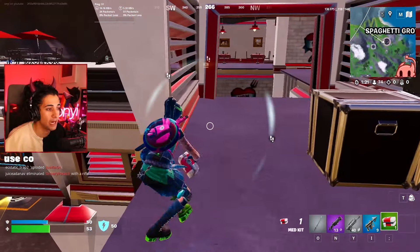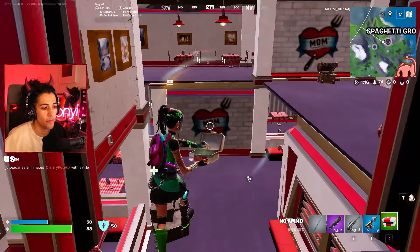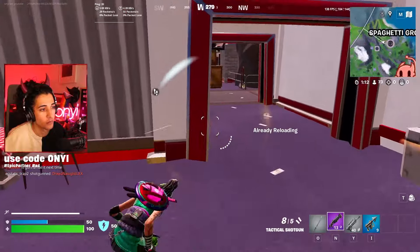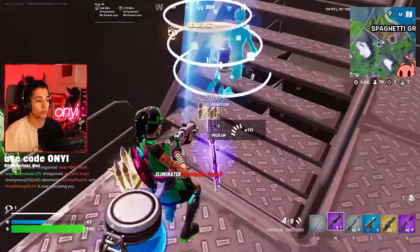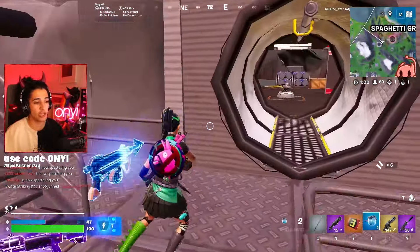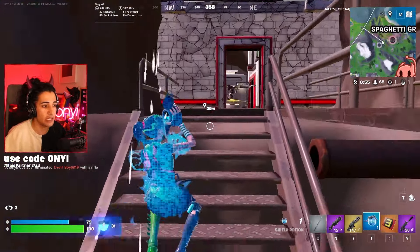So we're going for a third party here. This happens quite often because it is pretty easy to take out the boss this season. That was a pretty good third party - I heard someone just get taken out, so I knew whoever was fighting that person would be low. Now that we have the minigun, we can loot the vault.